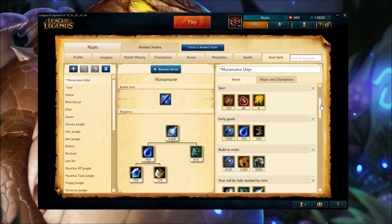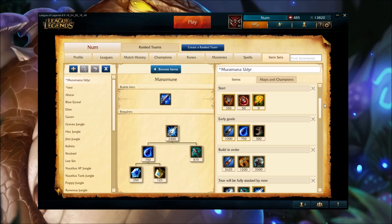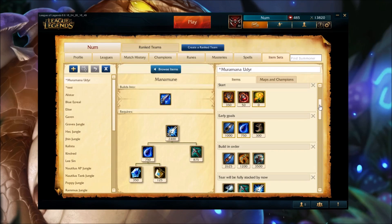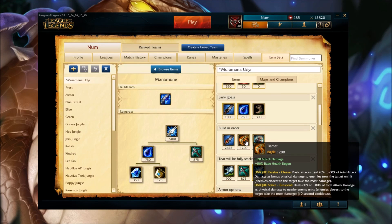For the build order, I would say build Tear of the Goddess before you finish the Warrior enchantment. I always say build Warrior enchantment as soon as possible because it's a big power spike, but in this case we can start ganking a lot as soon as we get the Tear, and we'll start getting stacks as soon as possible. Then the build order is pretty normal: Warrior, and as always I would rush the Tiamat because without it we don't have any AoE.